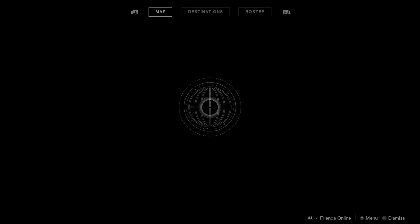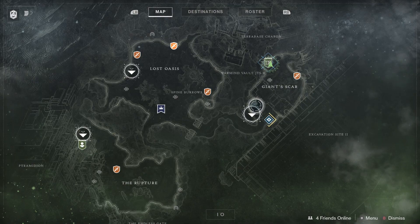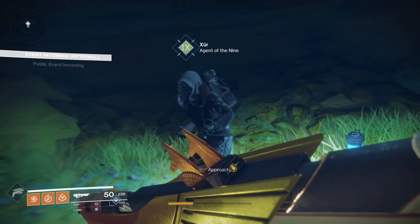This time, Xur appeared on Io in The Giant Scar, so you'll fast travel to this landing zone and find him chilling in a dark cave, which is classic Xur, am I right?